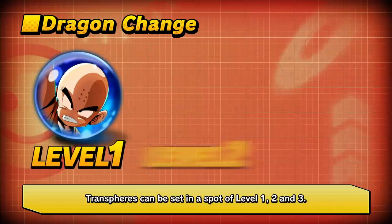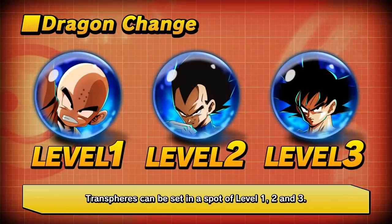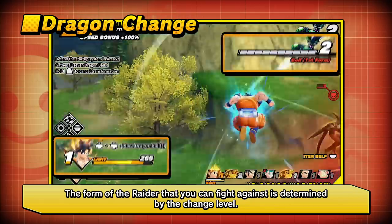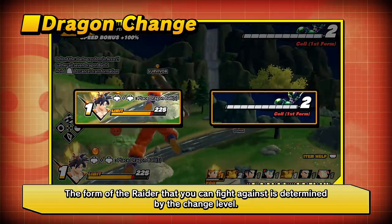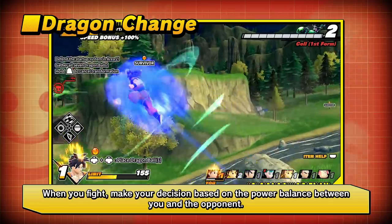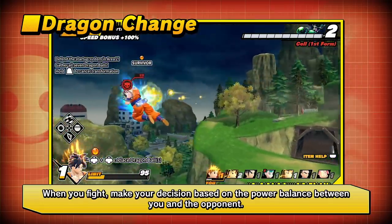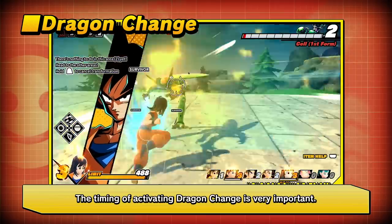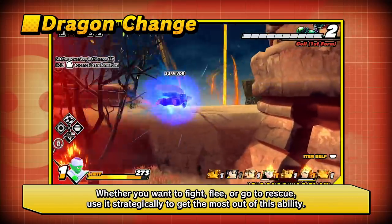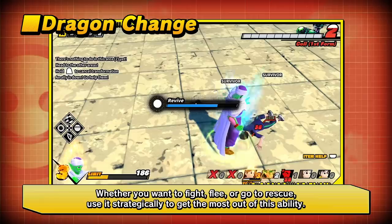Transpheres can be set at Level 1, 2, or 3. The higher the level, the stronger the skill, but more Change Power is consumed. The form of the Raider you can fight against is determined by your Change Level, so make decisions based on the power balance between you and your opponent. The timing of activating Dragon Change is very important — whether you want to fight, flee, or go to rescue, use it strategically to get the most out of this ability.